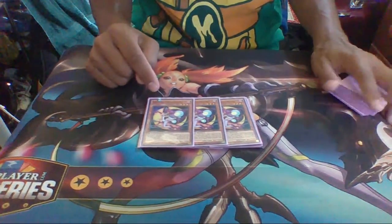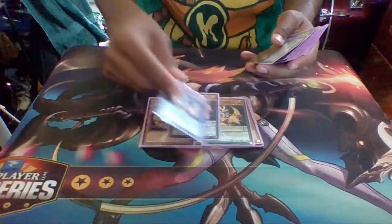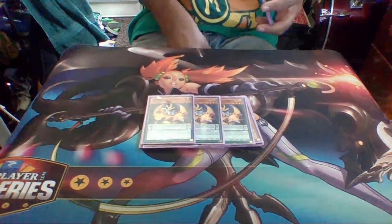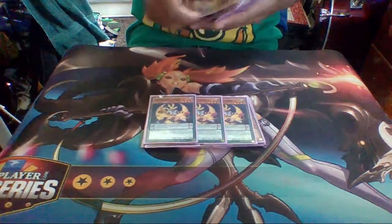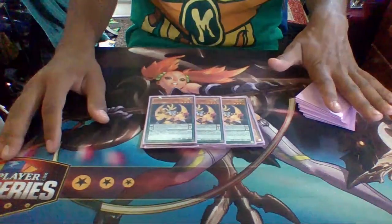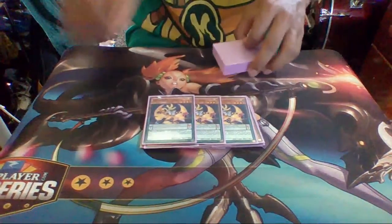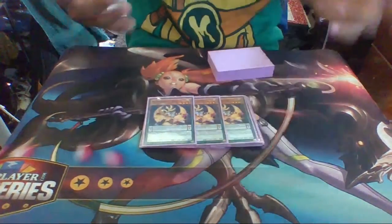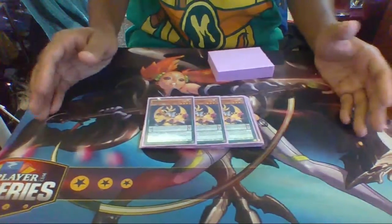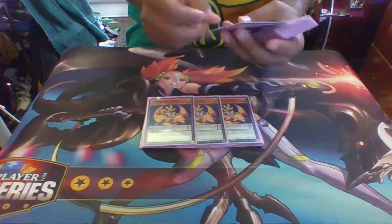You can also banish Purple Butterfly from the graveyard to special summon a Lunalight monster from hand. Now, the Pendulum monsters — Lunalight Tiger. Tiger's monster effect: when it is destroyed, you get to special summon one Lunalight monster from the graveyard. Its Pendulum effect is once per turn while it's in the Pendulum zone, you can target a Lunalight monster in the graveyard and special summon it. So you can activate its effect, and even if your opponent chains to it and destroys Tiger, you still get the special summon from the graveyard because its monster effect goes off.